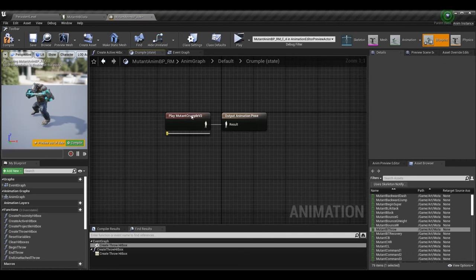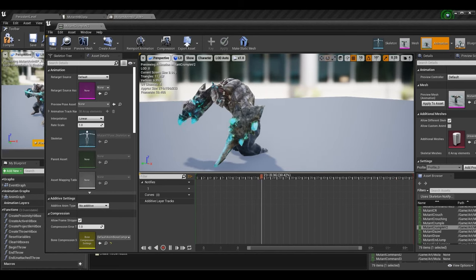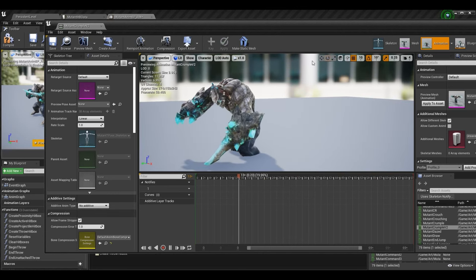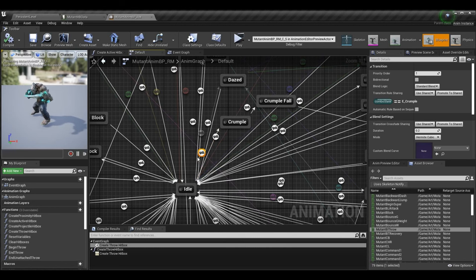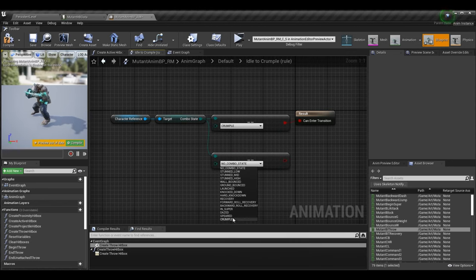I had some Mixamo animations with root motion that didn't work due to rotation issues, so I broke it into a few animations — but you can do this with just one. Inside the crumple state the animation is set not to loop. For the transition rule from idle to crumple: grab the character reference, get the combo state, do an equal-equal enum check for the crumple state, and pass that into the result. If we are in the crumple state, we can enter this transition. There are no transition events from idle to crumple needed.